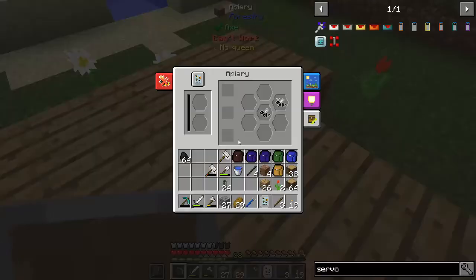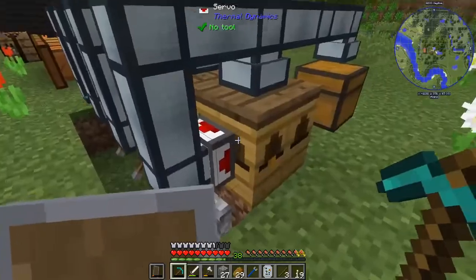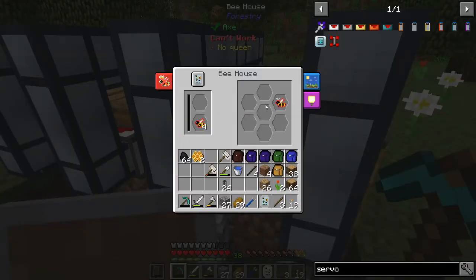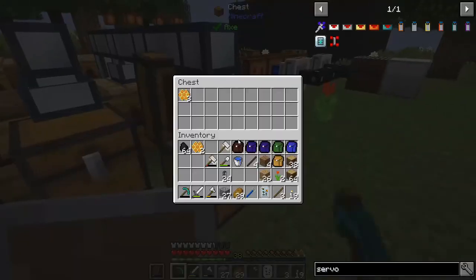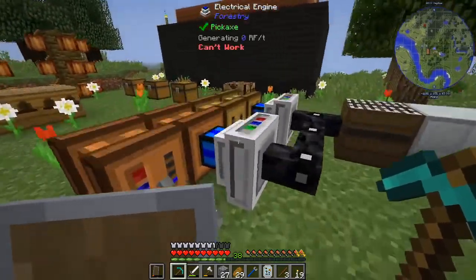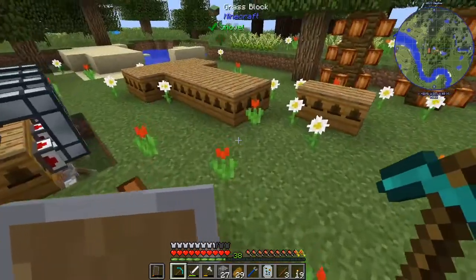These guys are just making these combs. I'll just leave all this set up here but manually reset it for the moment. Let's take all these combs we got and centrifuge them. We got some more here, and we got more here — perfect. I don't remember exactly what these give but I'm going to stick these in here for now. And we're good on power.